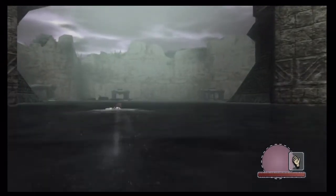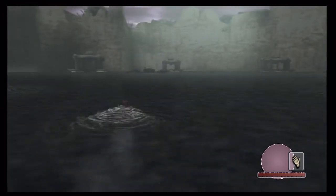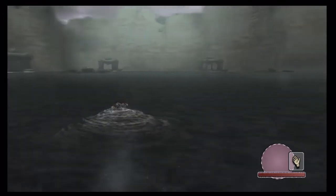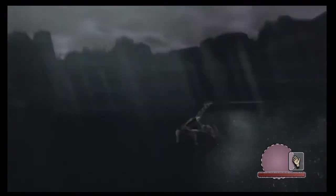Wander does swim faster underwater, so I'm gonna be using that to my advantage because this is quite a swim. This is a really cool area - I should go up to the surface. There is this huge bridge here, I don't think we can ever cross this one. And there are these ruins here in the lake.